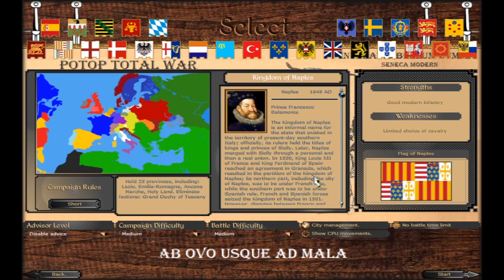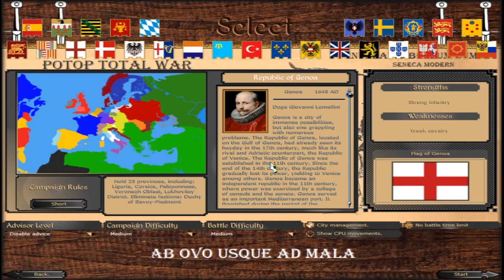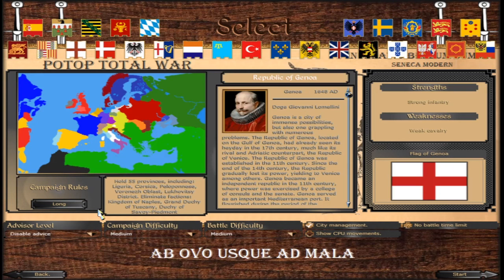Now the Republic of Genoa. Short campaign: hold 25 provinces including Liguria, Corsica, the Peloponnese, Voronese, Ludovici, and eliminate the Duchy of Savoy-Piedmont. Long campaign: hold 55 provinces including Liguria, Corsica, Peloponnese, Voronese, Oblast, Ludovici district, and eliminate the Kingdom of Naples, the Grand Duchy of Tuscany, and the Duchy of Savoy-Piedmont. We have already noted that playing any faction on the Italian peninsula, in the end it's a fight of survival between the others.